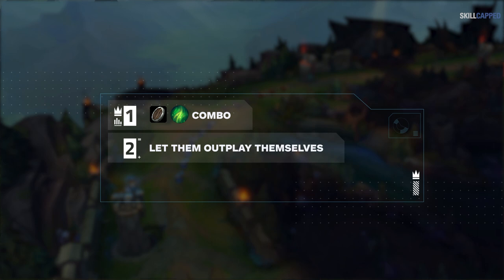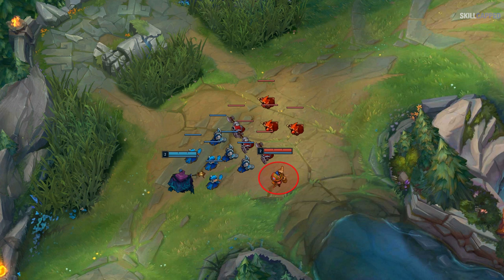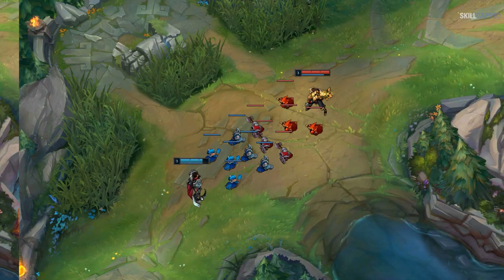Your second mission is to let your opponent beat themselves. This is doable mostly because of the aforementioned item and rune setup. Playing ranged champions in top lane does take skill — they have to constantly play aggressively while evading ganks, and if they ever misposition in lane against you, you can easily run them over. They're always walking a very fine line between lane dominance and straight-up feeding. All you need to do is play safe until you see an opportunity where they've messed up.